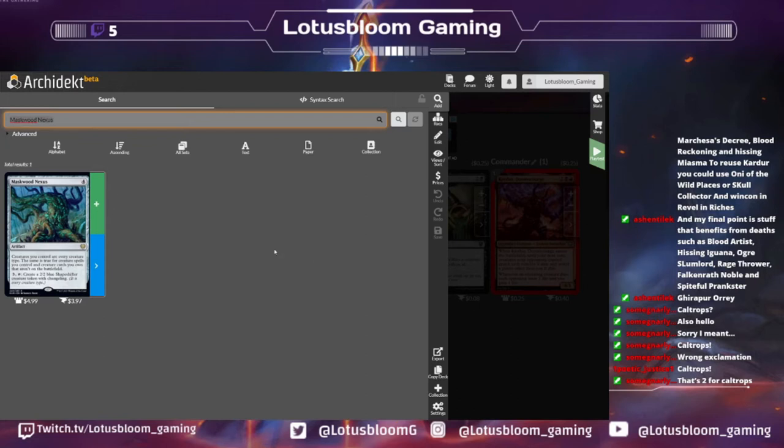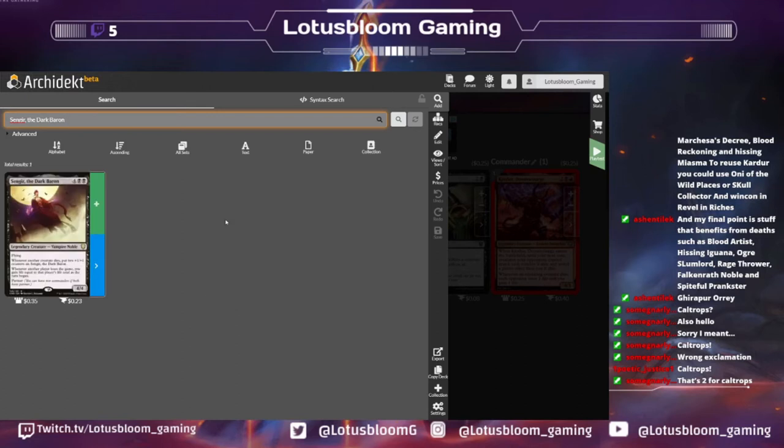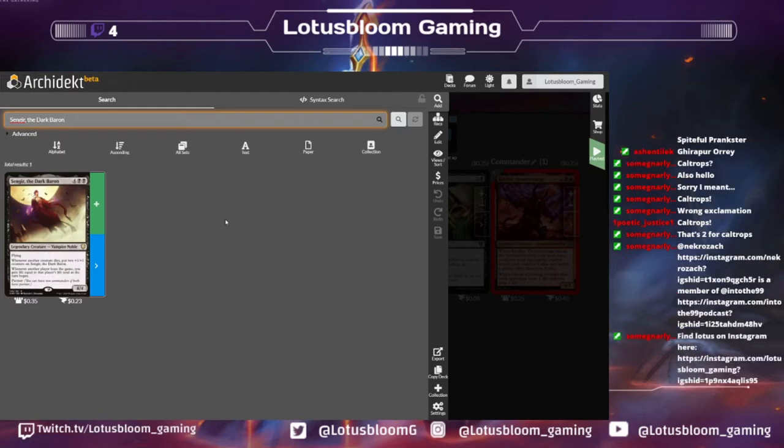A card from Commander Legends I want to talk about is Singer the Dark Baron — a 4/4 flying legendary creature for six. Whenever another creature dies, put two +1/+1 counters on Singer. And whenever another player loses the game, you gain life equal to that player's life total as the turn began. Just constantly making Singer bigger is awesome, and if we go the route of Furnace of Wrath type effects buffing our opponents' creatures in a roundabout way, we could net a ton of life and Singer could get huge and kill people fairly easily.